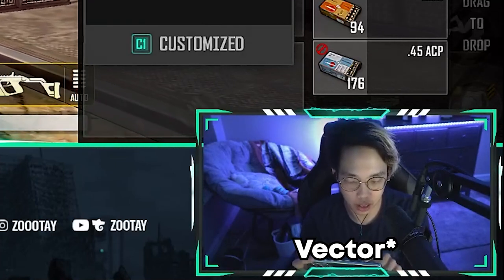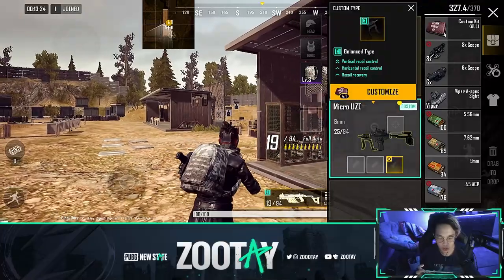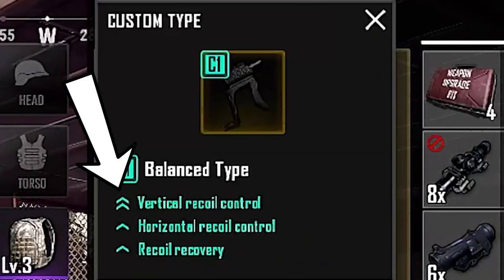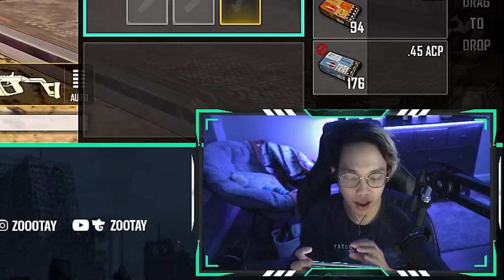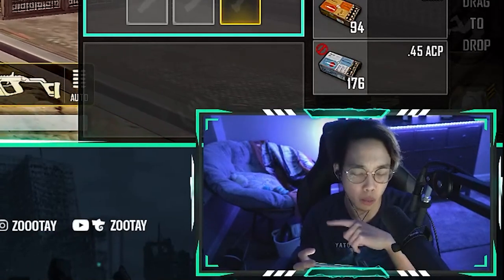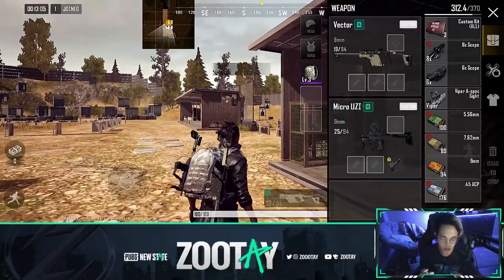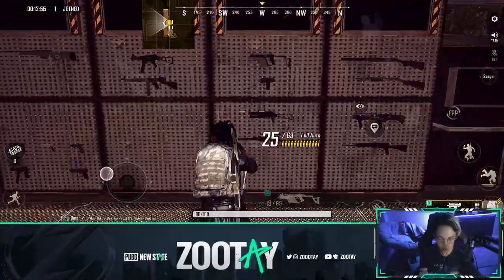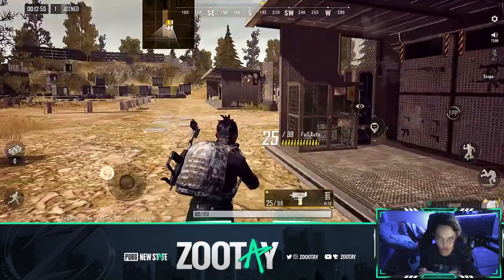Hitting customize on the Micro Uzi: this one gives more vertical recoil control - notice it has two arrows, meaning improvement by a lot. Horizontal recoil control is also improved but with one arrow. Recoil recovery is also increased. After customizing and switching to the Uzi, it feels really good. I'll show you the actual difference in recoil.